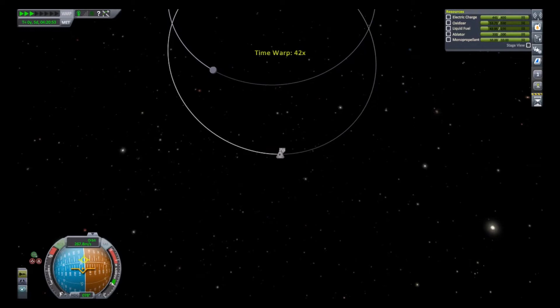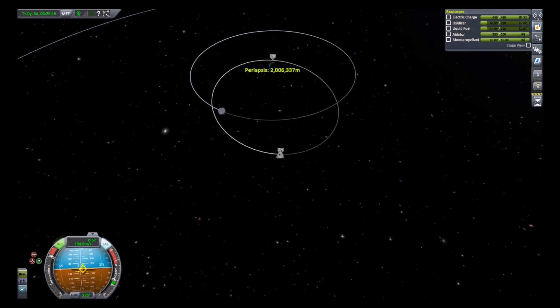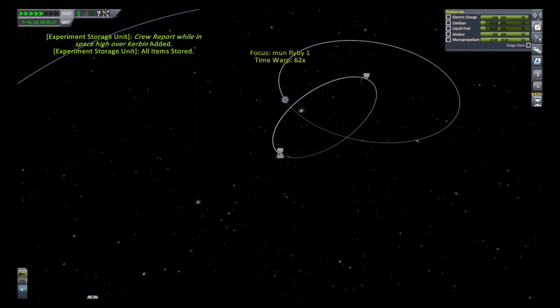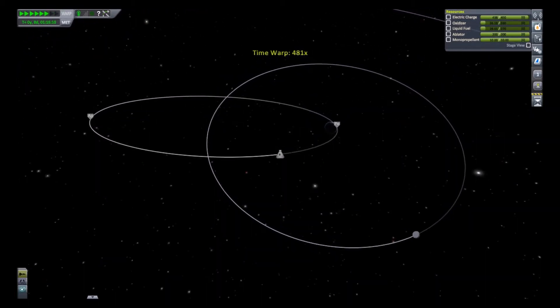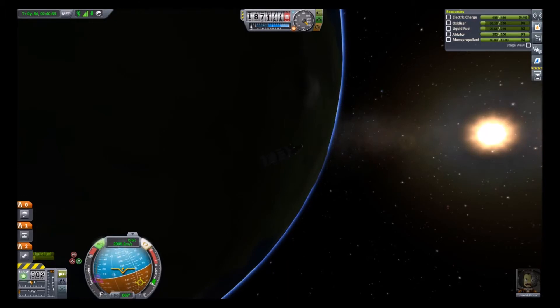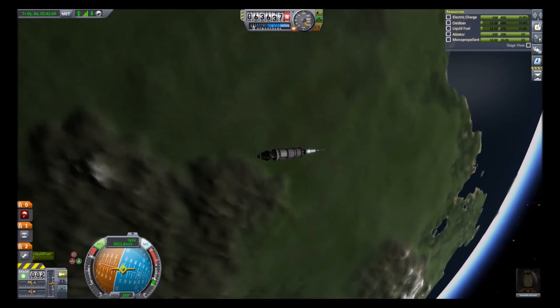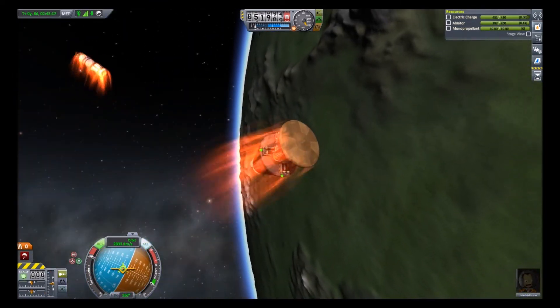We are at the periapsis. Just getting a little bit more accurate. The more you are at the apoapsis, the more efficient it is, but it really doesn't matter at this stage. So now I'm just burning retrograde to bring the periapsis down to about 45 kilometers. Now I'm just burning and as you can see, the speed is slowing down a lot faster than if I was just letting it re-enter.